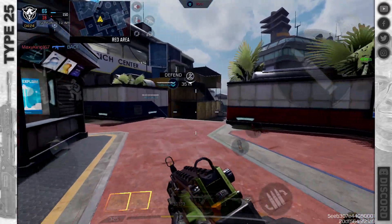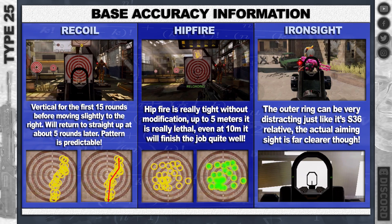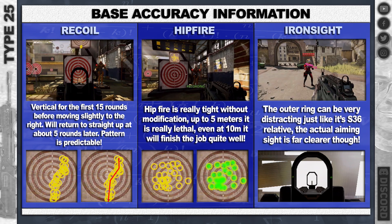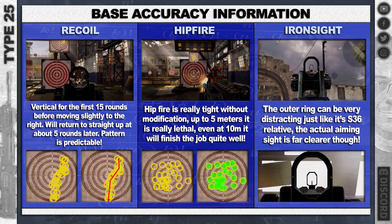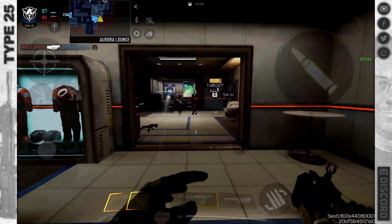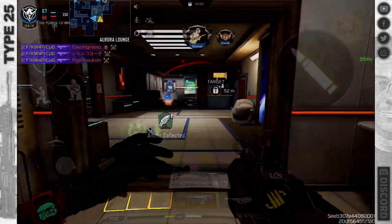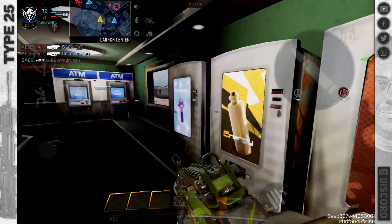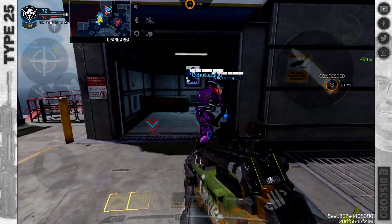For accuracy, most of it is vertical for about the first 15 rounds — there's a very slight right pull, you'll feel that more at range but it is 100% predictable. The trail is perfect. Hipfire is unusually tight for an assault rifle: five meters is absolutely lethal and even at 10 it'll hit more often than not. The iron sight, because this is based on the same weapon type as the S36, has that outer ring — but the actual aiming sight is a lot clearer on this weapon, so you can get away without a red dot.